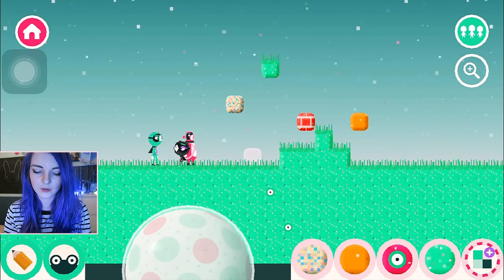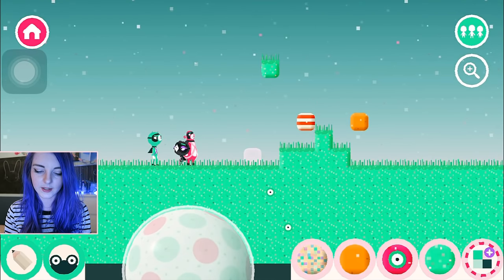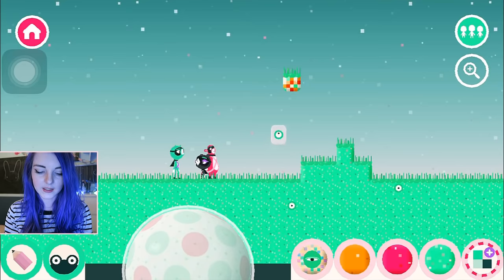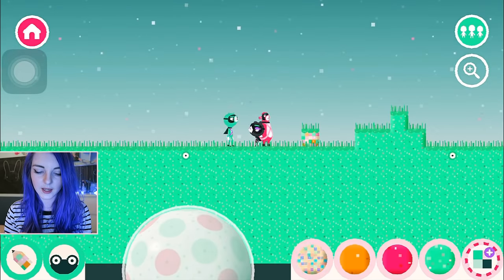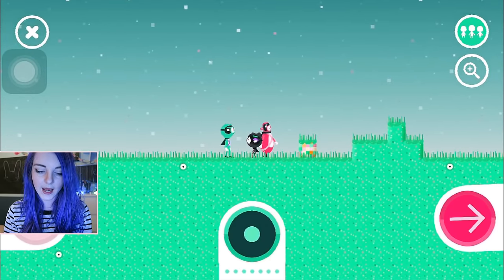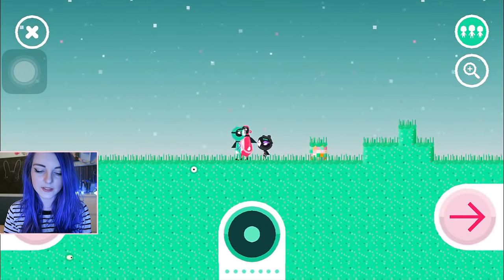Let's combine these two — what does this make? A nice stripey block! Put the yellow one in — I like that colour! And if you add this slimy one and put that down here, you'll see that it takes the properties of the slimy block, and this grass block then becomes bouncy!